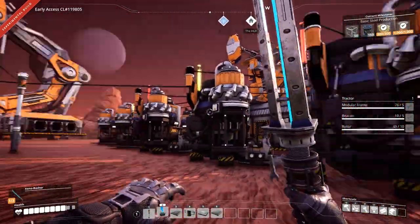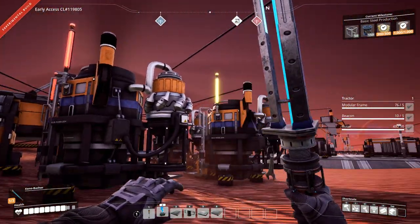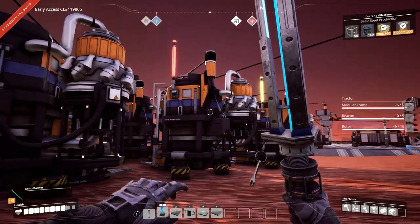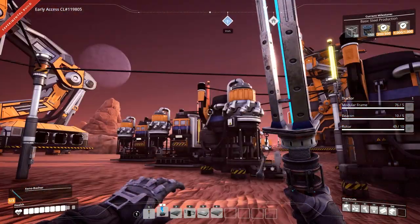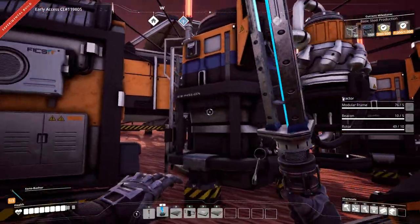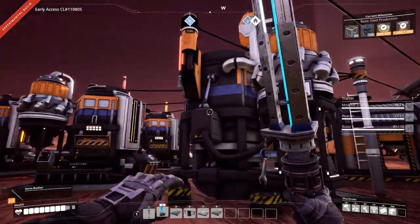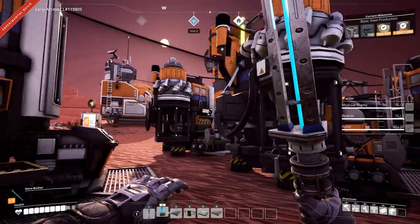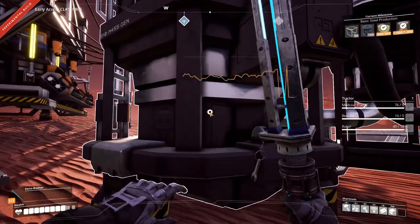One thing I did figure out between recordings is I was always going through here looking at each one of these, trying to figure out which one ran out of power. What I didn't realize is that when we're on standby, the ones that have a yellow beacon on them have something to burn — they're just not actually providing power because our power went out — and the ones that have the red beacons are the ones that are actually out of fuel. So we can just take care of them individually like this, which is really nice.